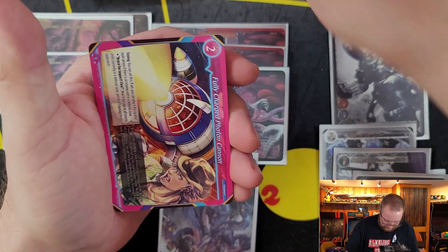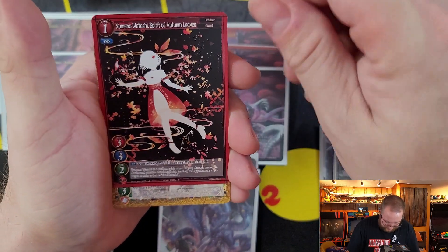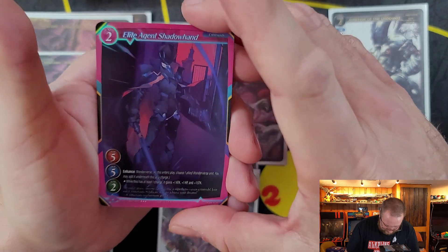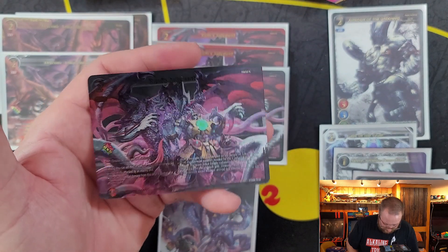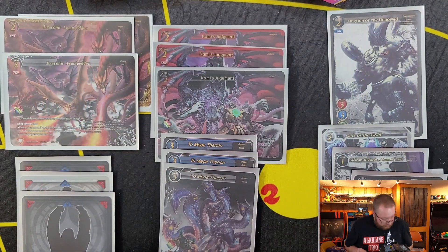Up next: In One Breath, Full In Charge Photon, Station Exit, Midas' Secretary, Autumn Leaves, King of the Lions, Invading Martians, Seven Aces, Elite Agent Shadowhand — a 3-star Hollow — and Kami's Judgment, another uber legendary. So that's our first uber duplicate.